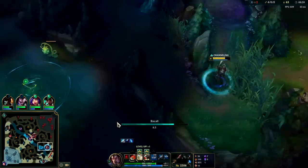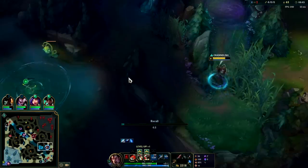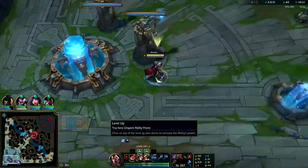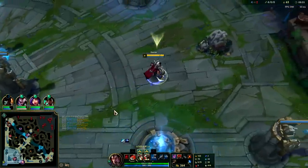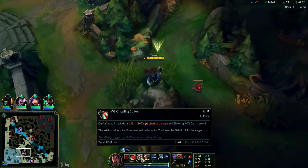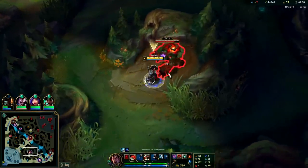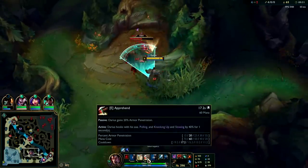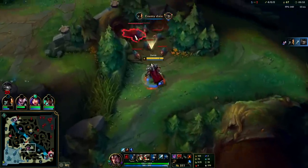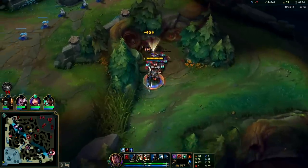We'll recall and head to Red Buff. We're going to max E second - your W gets almost nothing per level: a tiny AD ratio scaling, no base damage, just lower cooldown and a bigger slow. Your E per level gets lower cooldown and more armor penetration. In reality W would be a better max if it gave extra stats, but in a fight you generally only get to use your hook once anyway since the fight will be over before it's back up.